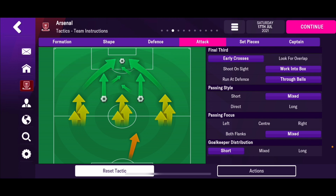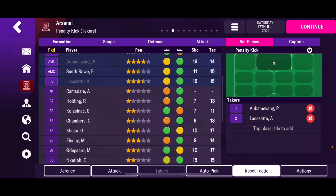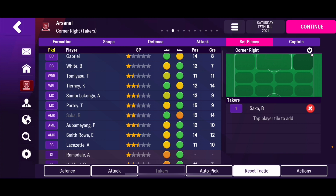For attacking, I run early crosses, shooting on sight, pacing wingers, and players that can dribble and drive forward — like Smith Rowe and Saka. We mix our passing style through all three channels, and for the goalkeeper, some short, some long. For set pieces, you click the area of the final third you want for each player — penalty kick takers like Lacazette, corners to Saka or Smith Rowe, free kicks and wide free kicks based on your best players.